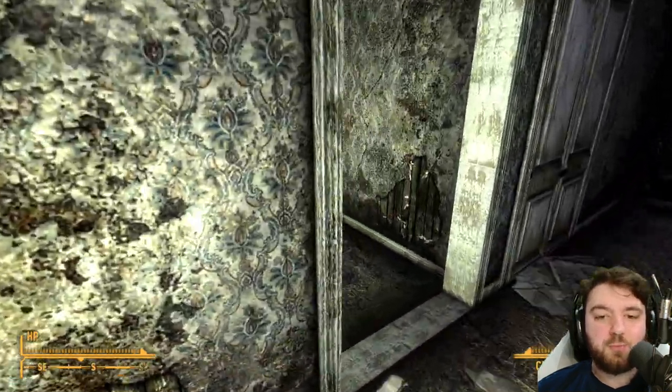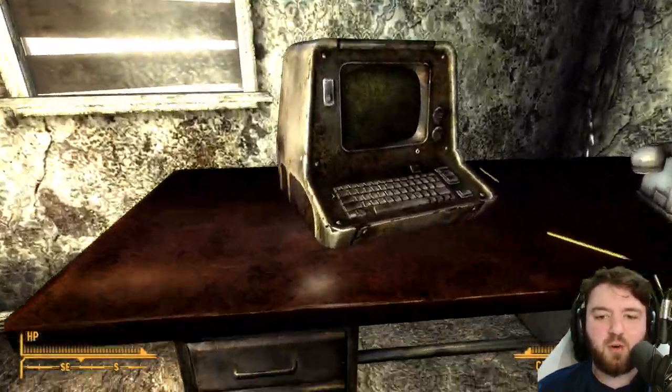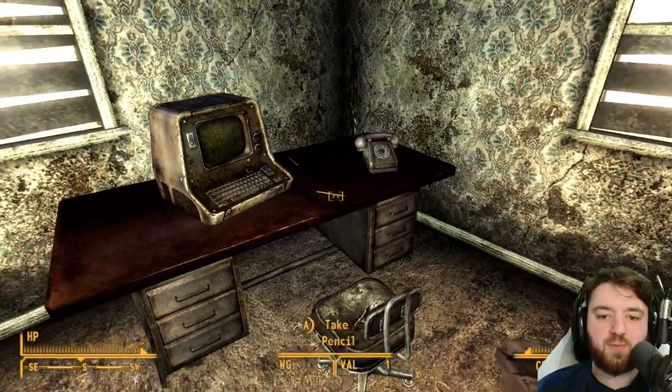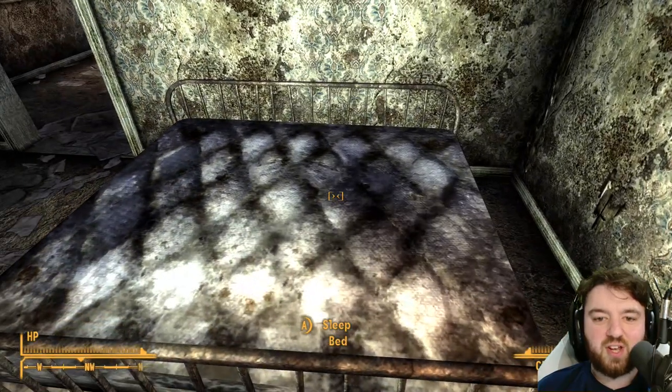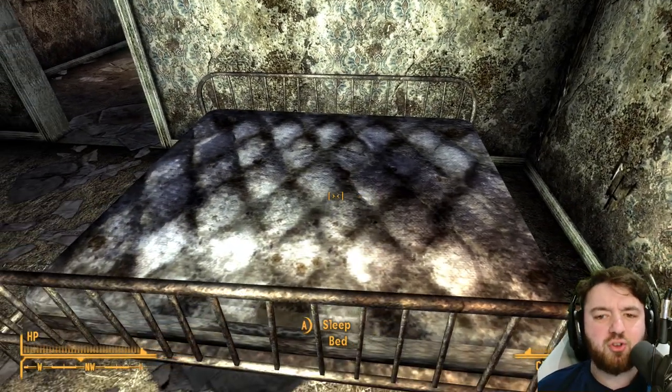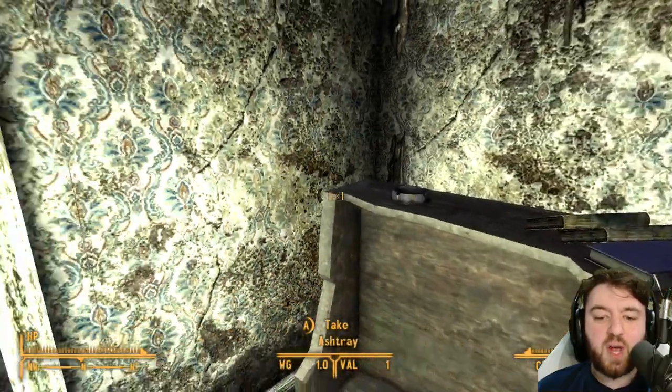We can go into the bedroom — this is the master suite, complete with a not-working computer, an inoperable phone, a desk, a dresser, and a very large king-sized bed. That could even be a super king; it is massive. And a wee footlocker for storage as well.